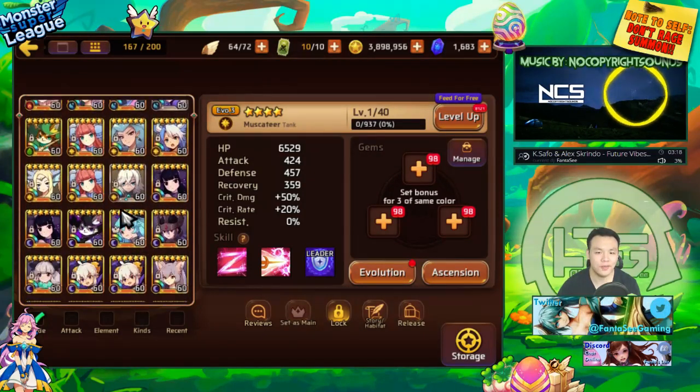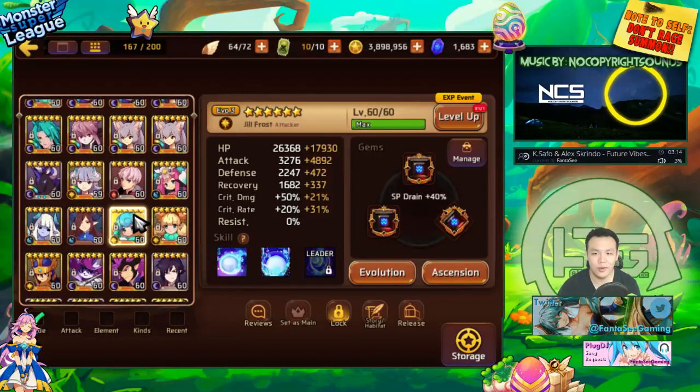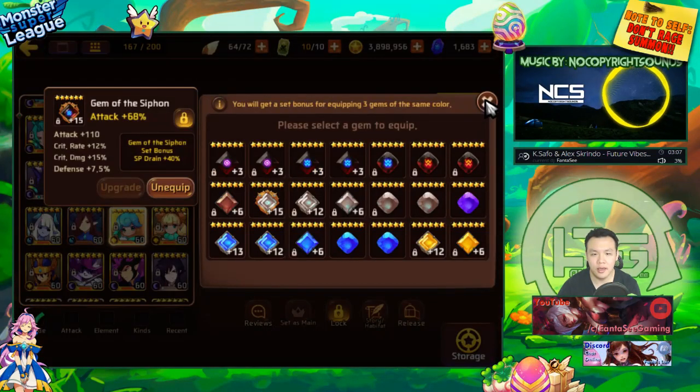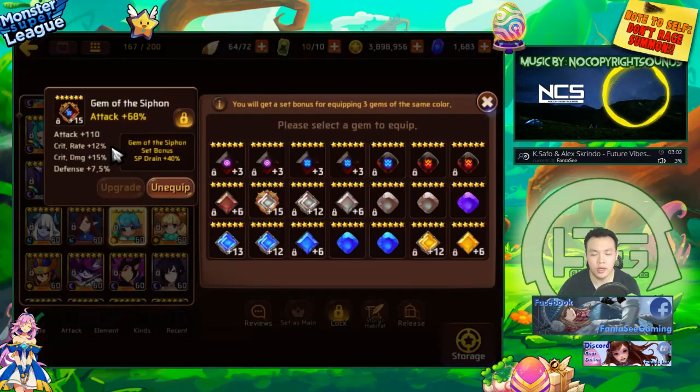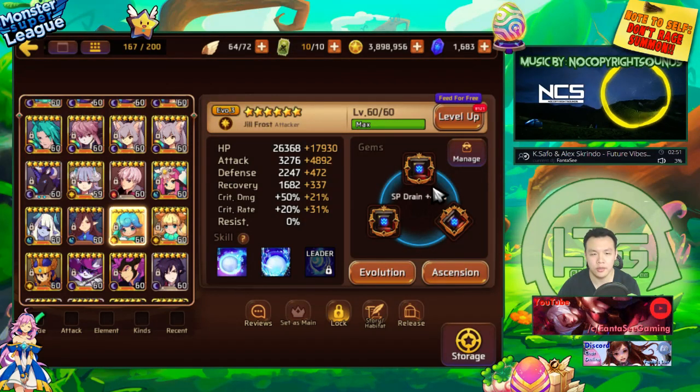I got some pretty good siphoning gems that I was able to gem up my light Snowy with a full siphoning set. These are his gems — attack, attack, and HP. This is pretty good, and this was actually the one I got during the weekend. With this I was able to complete a full siphoning set on Snowy, and with two attack gems he has enough damage to one-shot anything on Star Sanctuary, which actually made my runs a lot faster.